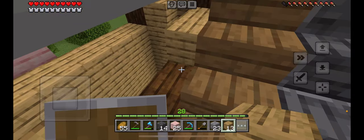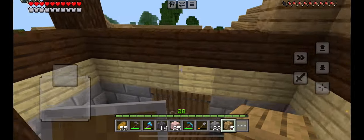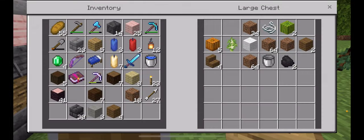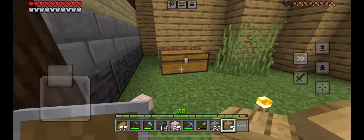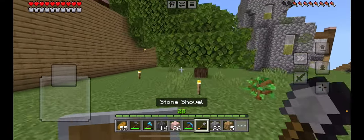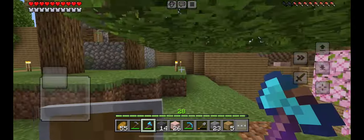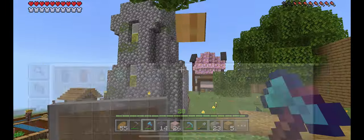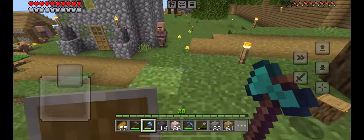Even though we are terraforming into my own village. Where's my scaffolding? I did not bring scaffolding. Please tell me I have extra scaffolding in here — no, I really have no scaffolding on me. Let's just get this, because I do need more wood unfortunately. I thought that was a creeper for a second — can you imagine if that was actually a creeper? That should be more than enough. Let's get all this into wood.